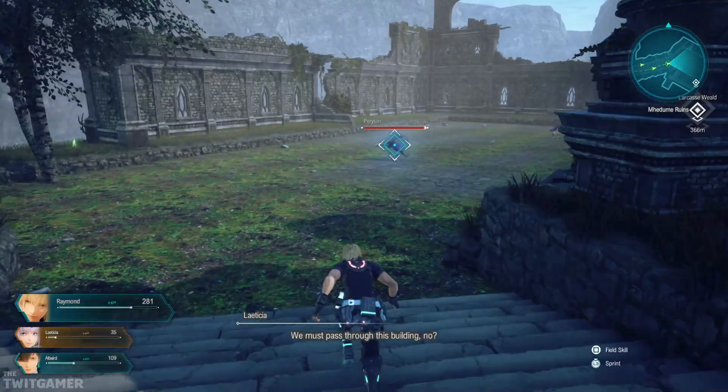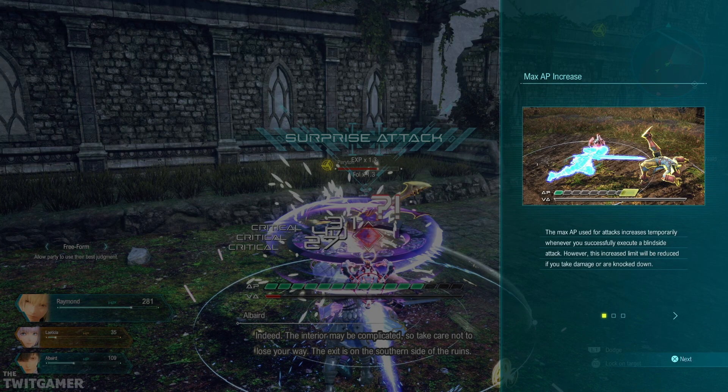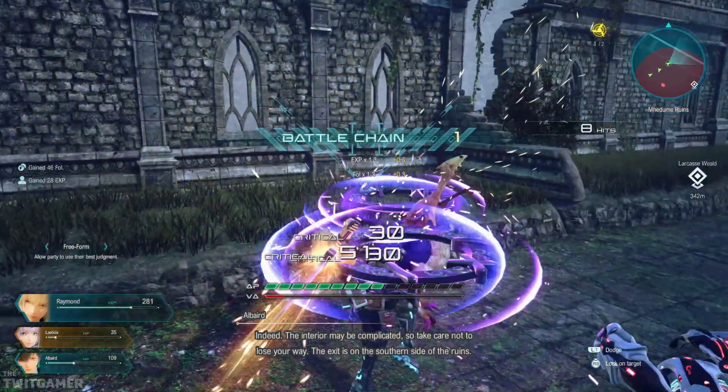We must pass through this building. The max AP used for attacks increases temporarily whenever you successfully execute a blindside attack. However, this increased limit will reduce if you take damage or are knocked down. AP can increase or decrease from a range of 5 to 15. If you use a VA attack to defend or attack and then increase AP, you can launch more skill-based attacks, giving your character advantage in battle. Increase max AP carries over even if you swap characters. The max AP of non-controlled characters is filled at a minimum value.